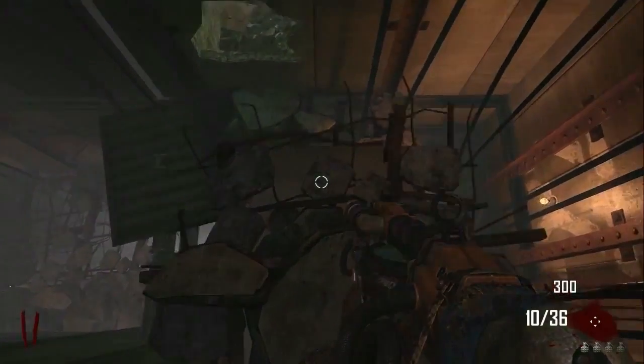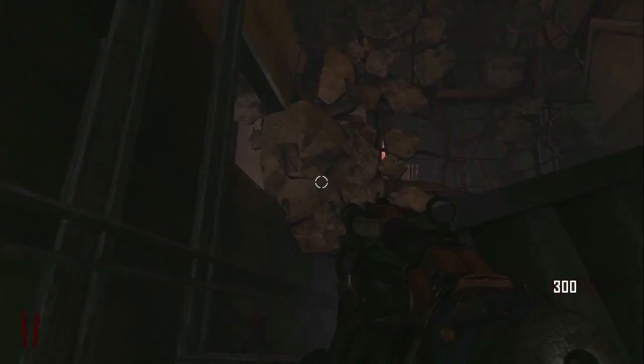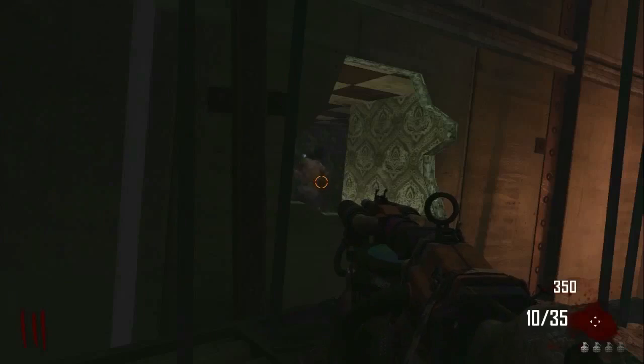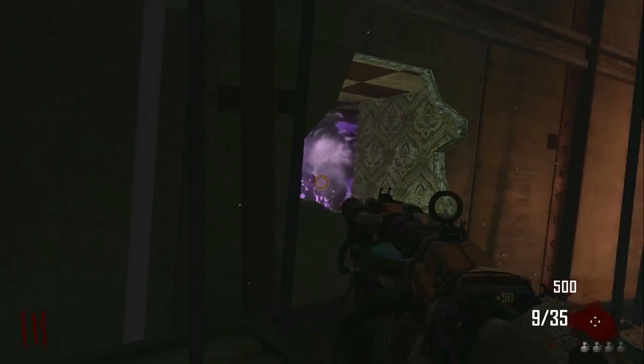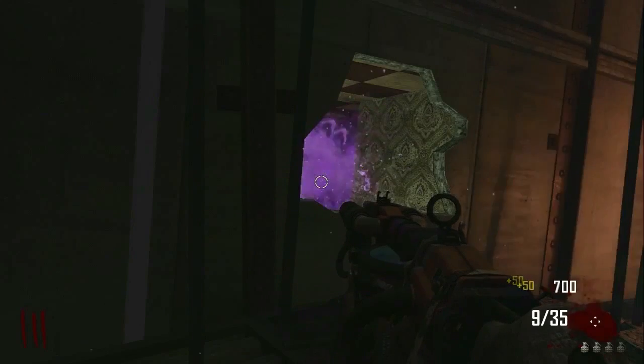Just jump down. Make sure you take your time so you don't fall off, then jump down again. You want to go to this corner here — don't jump down again, just come to this corner and plant yourself right about there. You should be able to look into the window, and now all the zombies will basically pile up right there. Use your Sliquifier and shoot one bullet and it'll kill all the zombies.